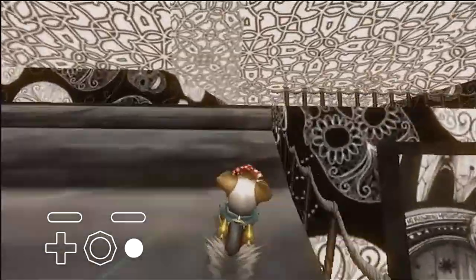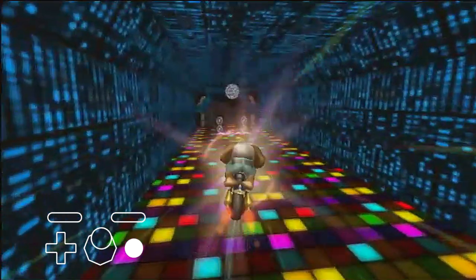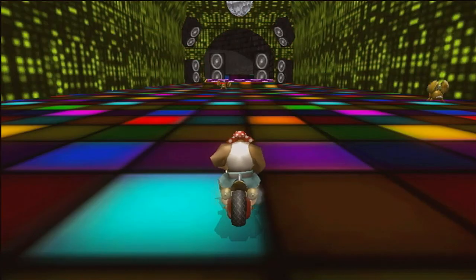To get this consistently, cancel your wheelie right before reaching the ramp, then do an up trick. Next, trick off the ramp ahead, and if you took the left path, hold right to align towards the center of the road, then land in a tail dive and wheelie.